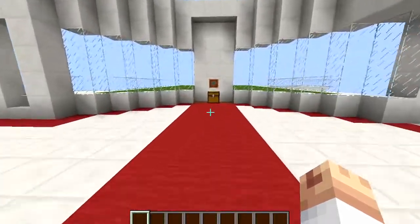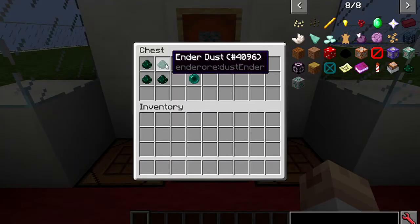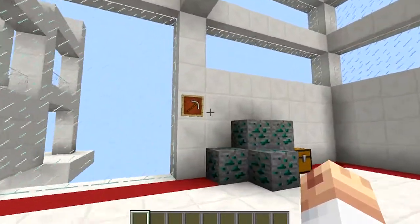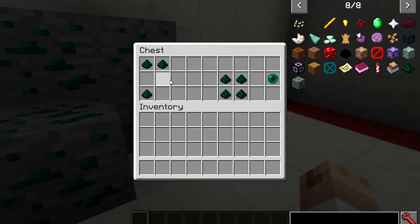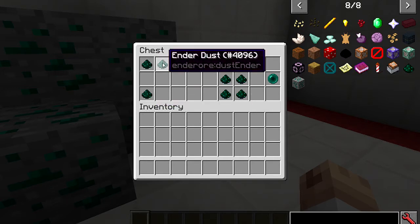The block looks like so. When you break it, you're going to get this Ender Dust back. You need four in your crafting table like so to get one Ender Pearl. I've done a bit of testing — you can only break it with an iron pickaxe and above. If you use stone, you'll get nothing. And when you break it, 95% of the time you get two dusts. Every now and again you get one, but most of the time you get two.